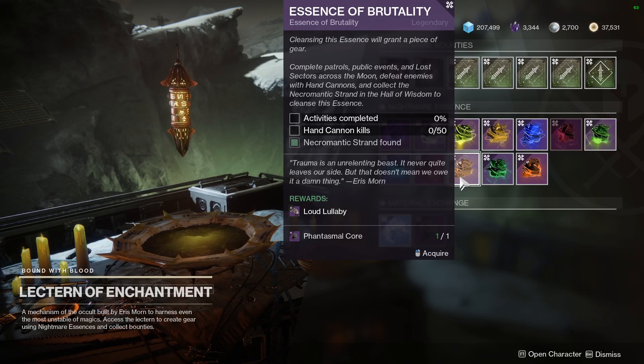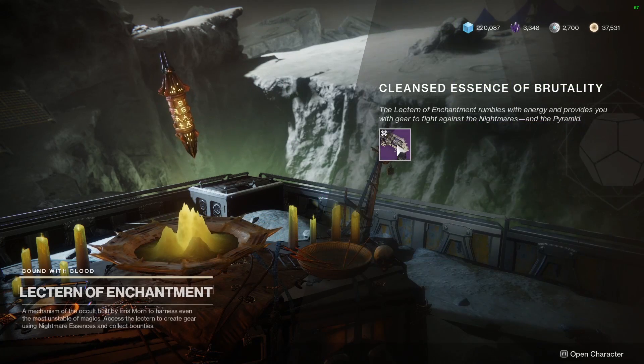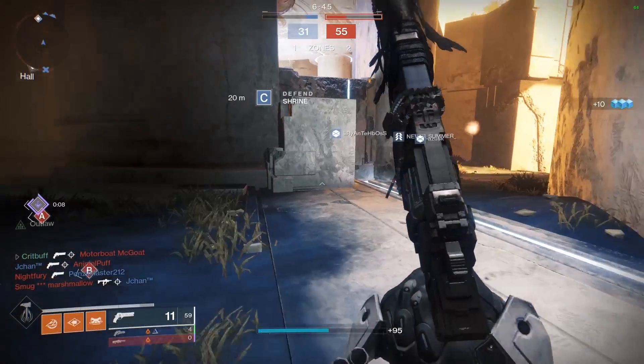You can craft this weapon by completing the repeatable quest, Essence of Brutality, which you can pick up from the Electron of Enchantment. This quest requires you to complete activities on the moon, get 50 hand cannon kills, and collect a necromatic strand from the Hall of Wisdom on the moon. After completing these steps, you'll return to the Electron of Enchantment and turn in the quest for your own version of this weapon.